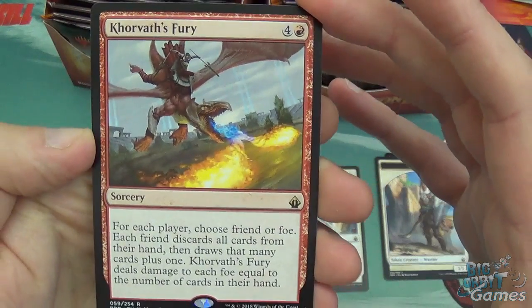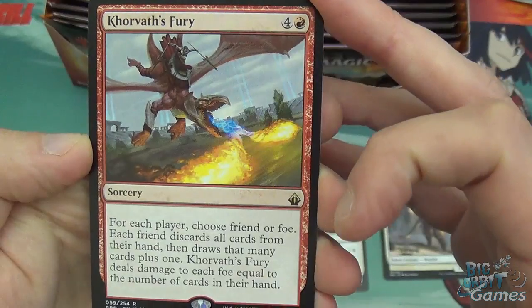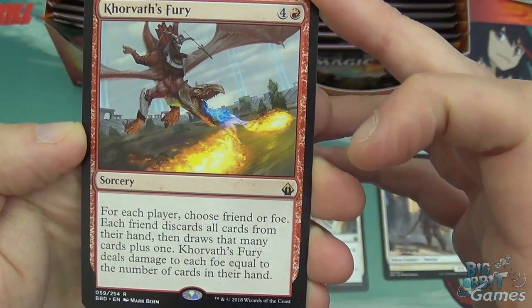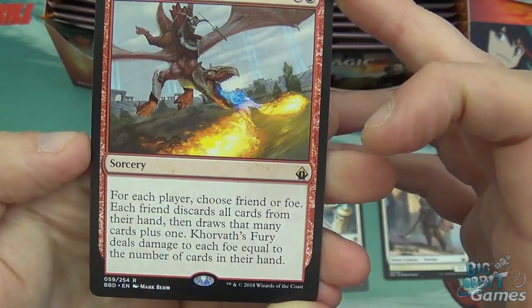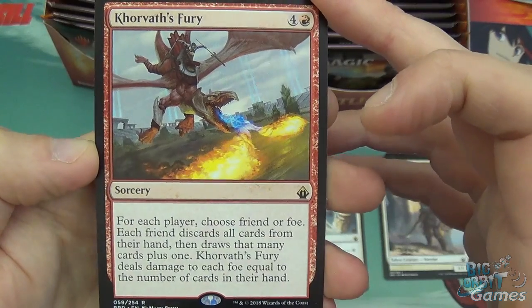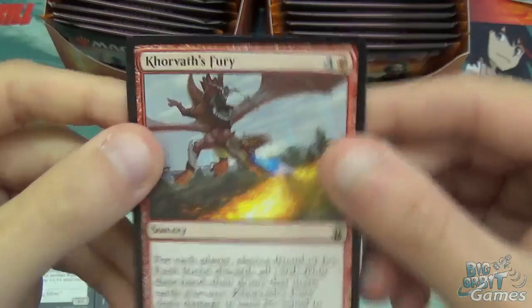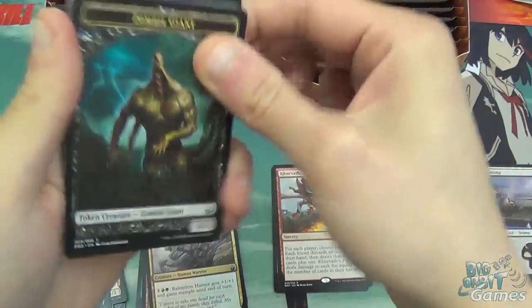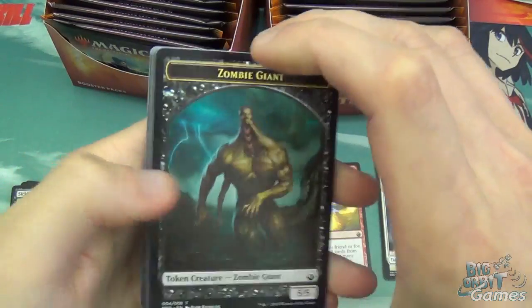Korvath's Fury — five-mana red sorcery. For each player, choose a friend or foe. Each friend discards all cards from their hand and then draws that many cards plus one. Korvath's Fury deals damage to each foe equal to the number of cards in their hand. That's quite cool, and there are a lot of interesting commander decks that will make use of this. A lot of these cards are pretty much just going to go straight into commander decks.